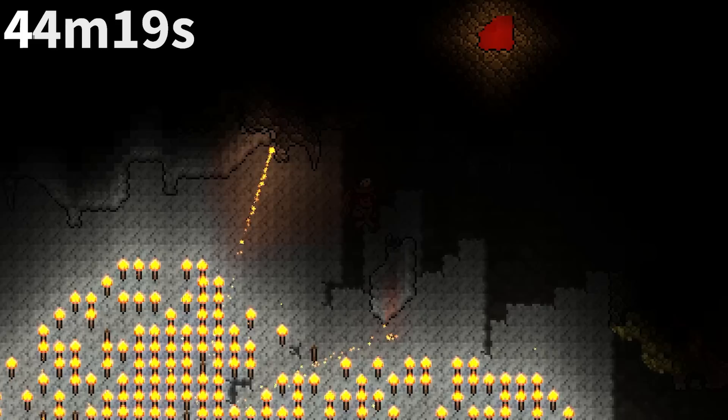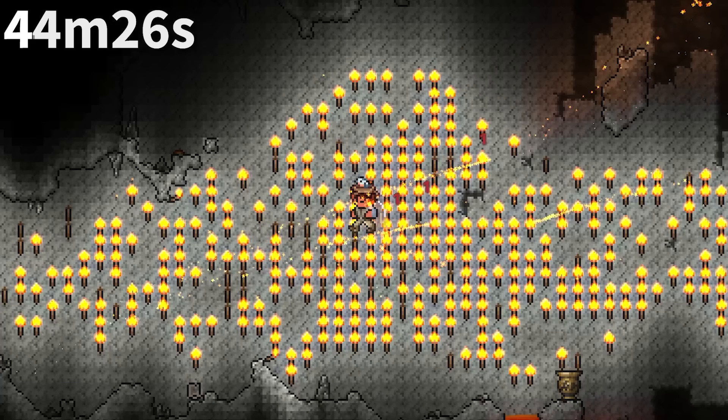The Torch God actually has an NPC ID in the game: ID-664. It's only used for the Torch God's bestiary entry. On the topic of the Torch God, its event is actually called Happy Fun Torch Time in the code. Sure, burning people to death is happy and fun.